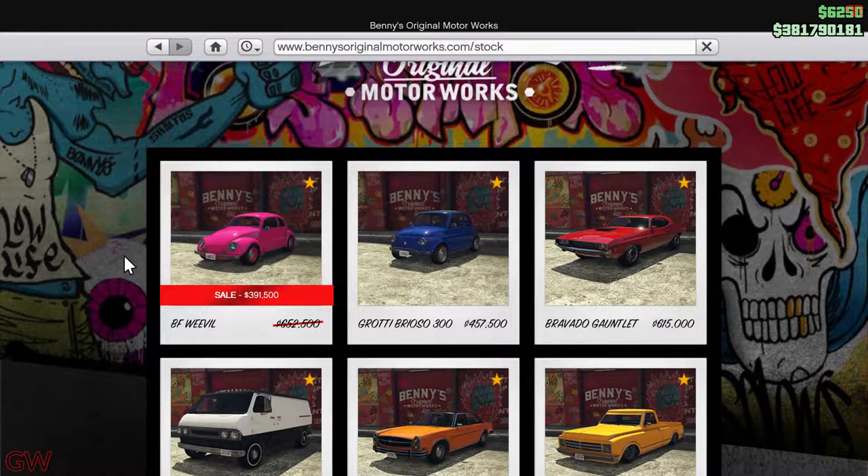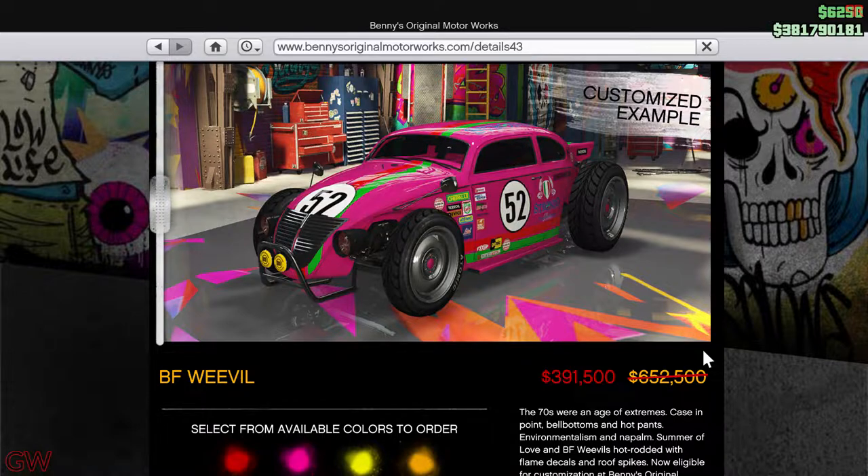Moving on to the other stuff going on this week, we finally have a new car added to GTA Online — it is the BFE Wheel Custom. Even the normal version has a discount, so you can buy the discounted normal version, take it to Benny's, and upgrade it to the custom version. The original price is close to $700,000.